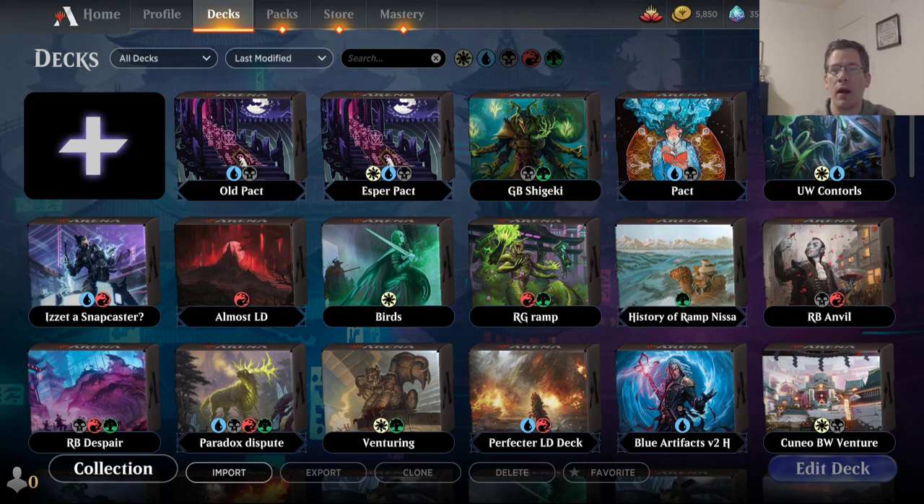But then I almost rallied to make Day 2 with Tainted Pact. I went a combined 3-1. I went 3-1 facing Phoenix three times and facing a Jundfood deck. So I thought it'd be useful to look at how I have evolved the deck since the last time I made a video, because there are a couple of changes I made.